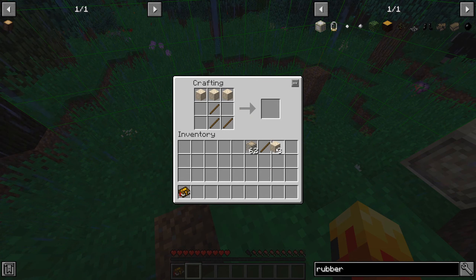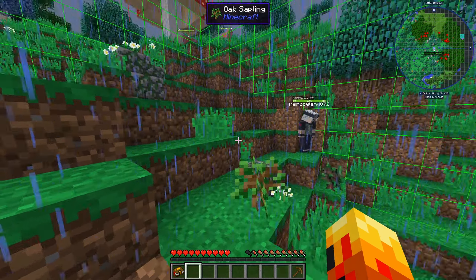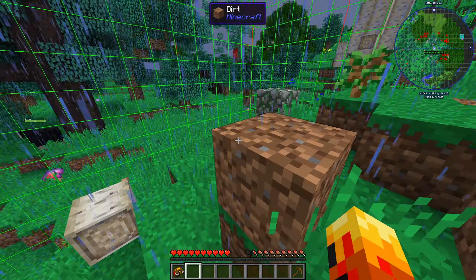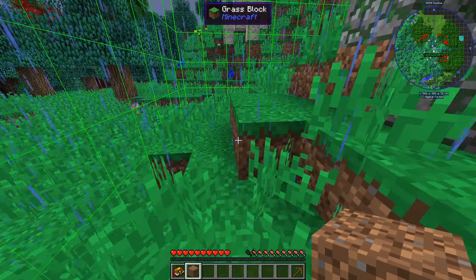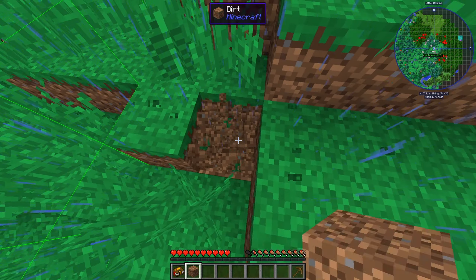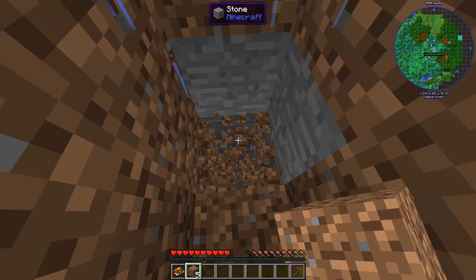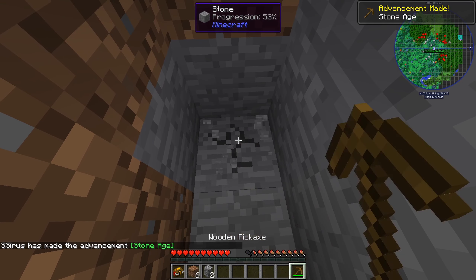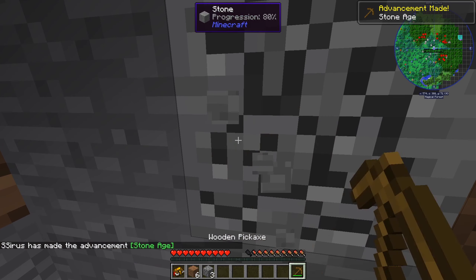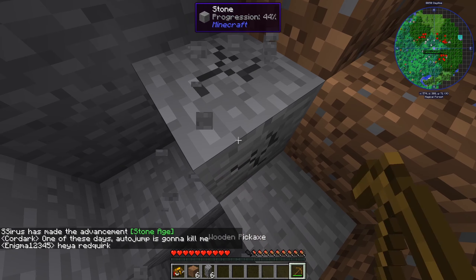We've grabbed some silverwood planks so we can get some starter tools. We picked a Thaumcraft biome for these trees because eventually we're going to need them to progress in other mods like Astral Sorcery. We also somehow managed to find a rubber sapling in here, which is really surprising since rubber saplings are pretty hard to find.